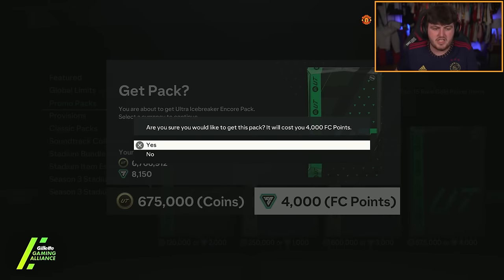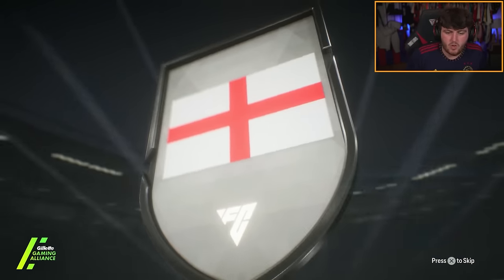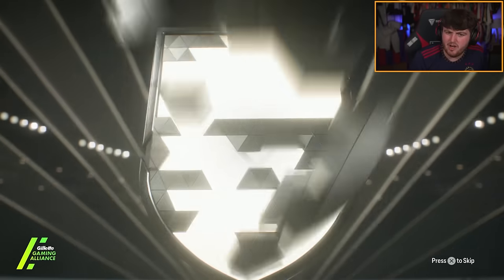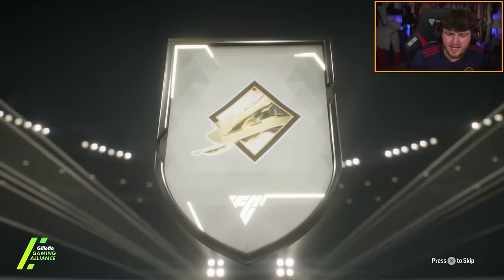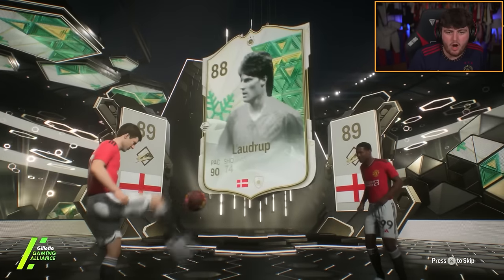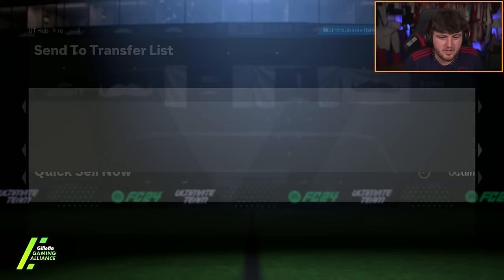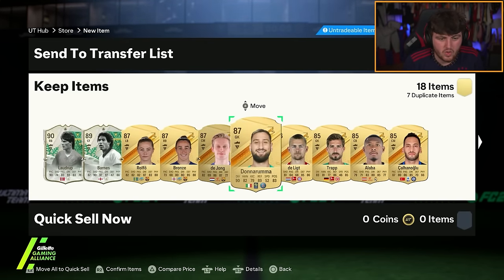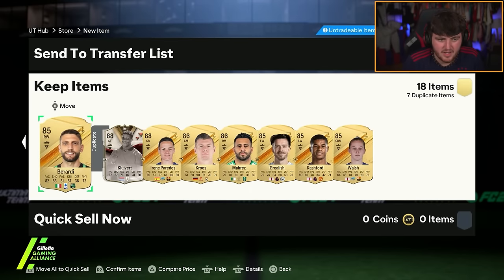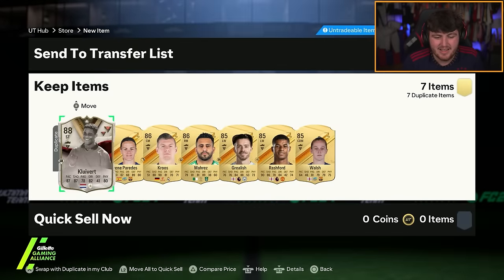We'll open up this one first because I think we get an icon in this one as well — and we do in fact get an icon. English Center Forward — John Barnes. And a Winter Wildcard — Laudrup. This is the three icon one, and that's not very good. Cliver in there as well. Yikes. That is a bad, bad pack.